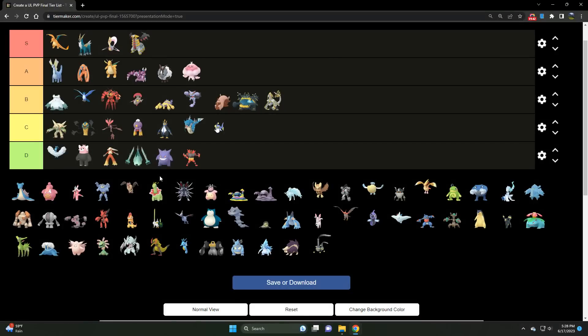We've got Lanturn — a C tier in the Open Ultra League, but it can absolutely wreak havoc in the specialty cups. In Open it's a hard sell — Grass Knot Cresselia is all over the place, Giratina shuts it down, Swampert shuts it down, along with the other Dragons. Lanturn is definitely better suited for specialty cups where you don't have to deal with the titans of the Open Ultra League.